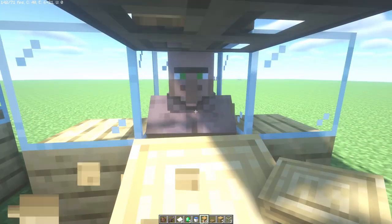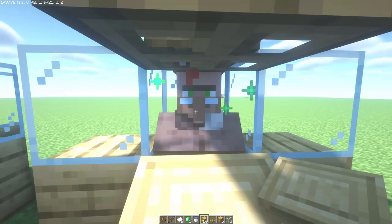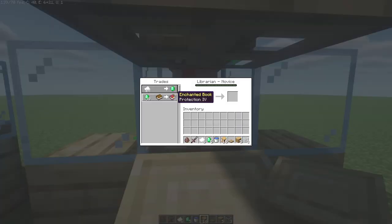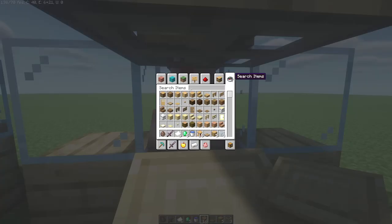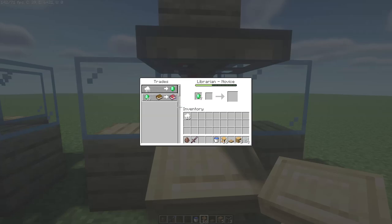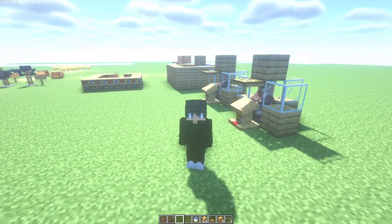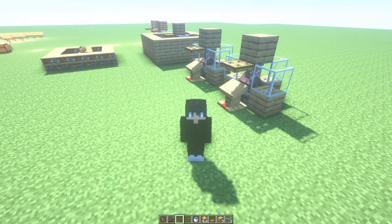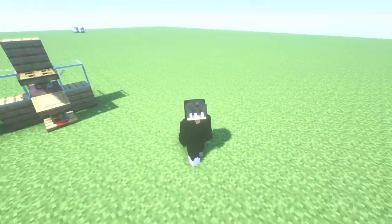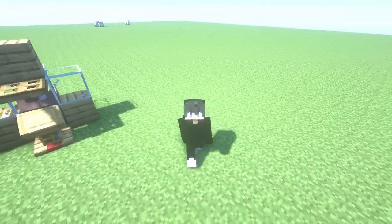Continuing to reroll the last villager — Quick Charge, I don't like it. Punch, I don't like it either. Protection 4 — I like it a lot! Let's trade with him using paper to lock in the trade. Repeat this process until you have all the enchantments you want. That's all for today — hope the tutorial worked for you. If it did, leave a like. I'm Polar — check out the Minecraft tutorial playlist on the left and another tutorial on the right. See you soon, bye bye!